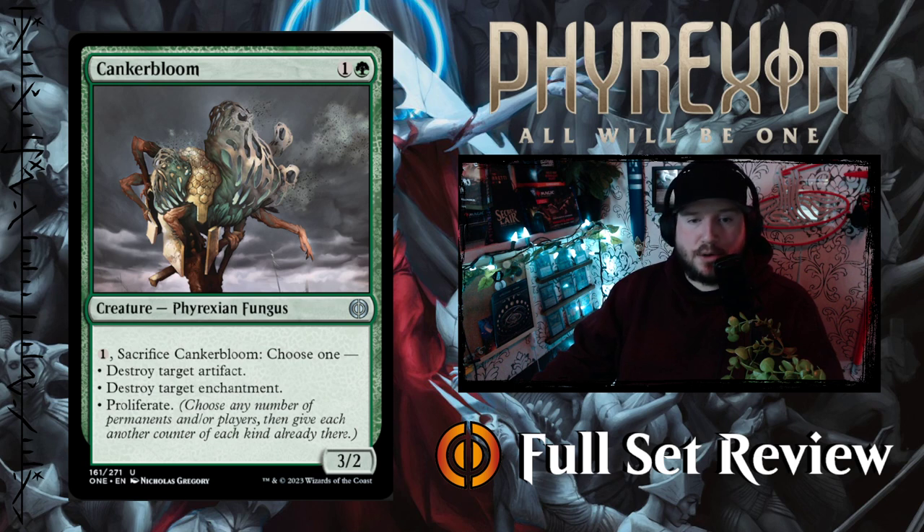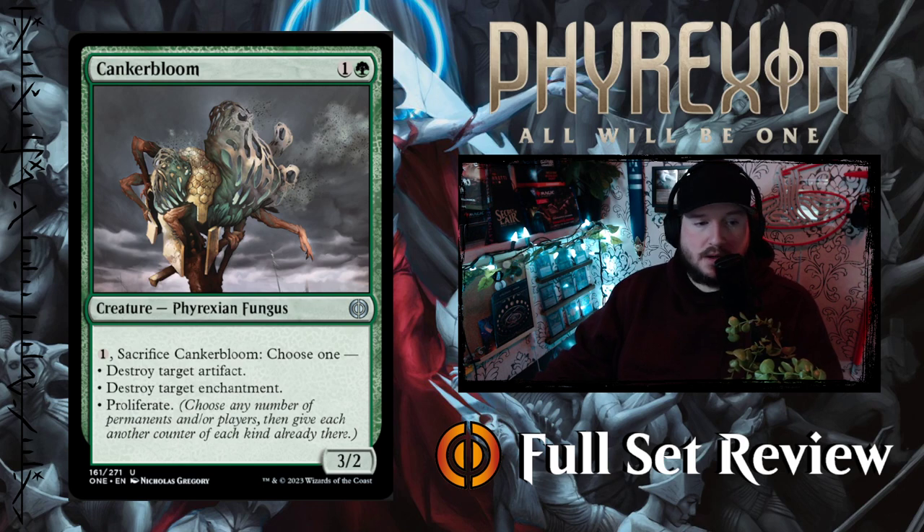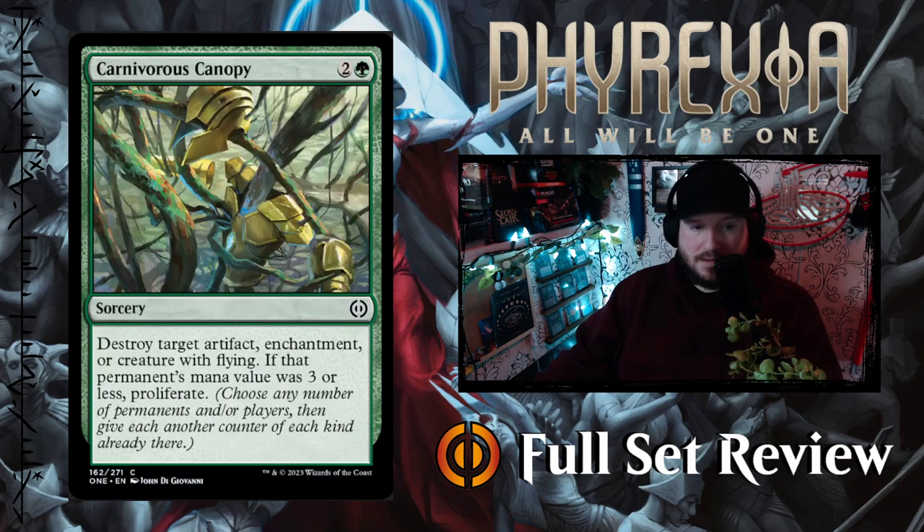Next up we've got Canker Bloom — 1 and a green for a 3-2 Phyrexian Fungus. You can pay 1 to sacrifice Canker Bloom and choose one: destroy target artifact, destroy target enchantment, or proliferate. So whatever you need most in the moment, you can pay 1 to sacrifice Canker Bloom and do that thing. I like it.